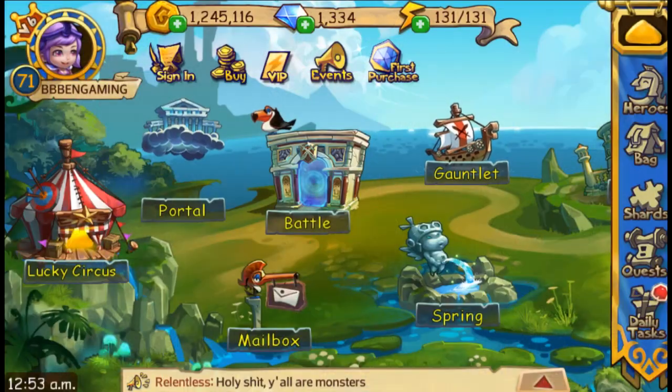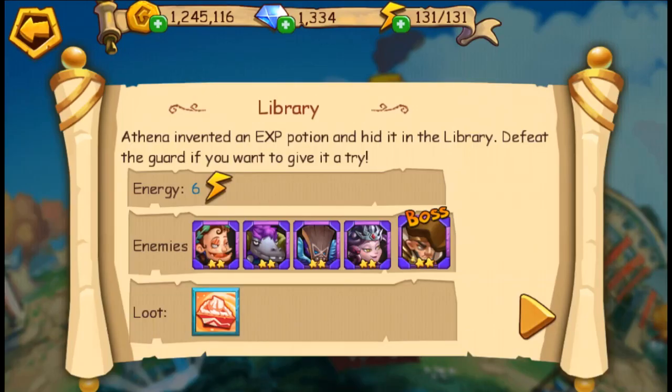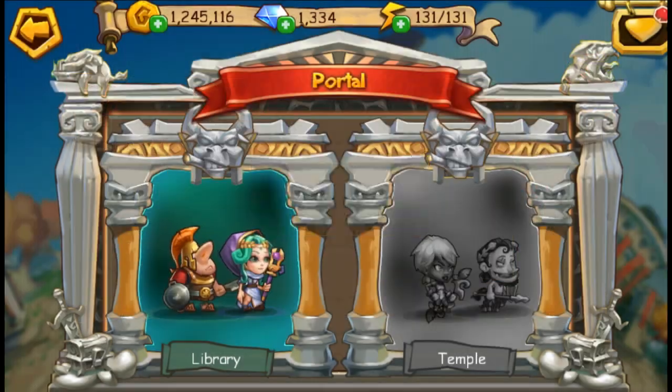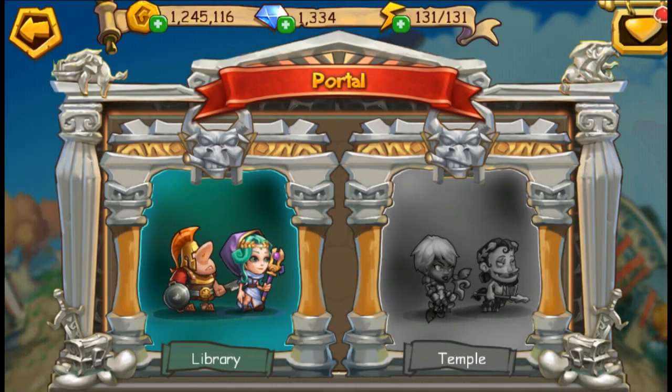That being said, let's go ahead and start with the first step in this walkthrough, and that is the portal — more specifically the temple, which awards some golden relics and statues, which you can then exchange in the shop for golden coins.